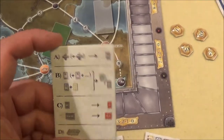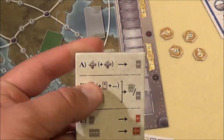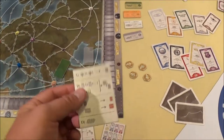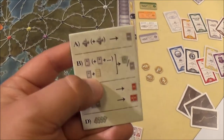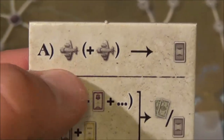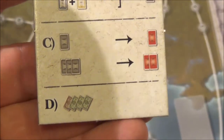You also get extremely good quality cardboard helper sheets. These sheets are really important and make the game very easy to explain — you can explain the rules just by using these cards. On your turn you have exactly four different actions to choose from, and you pick only one.